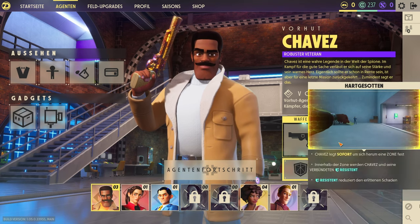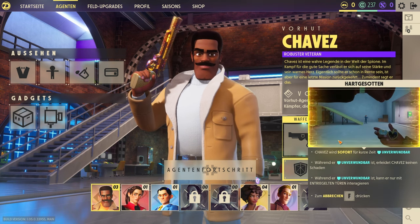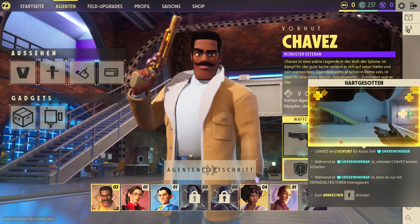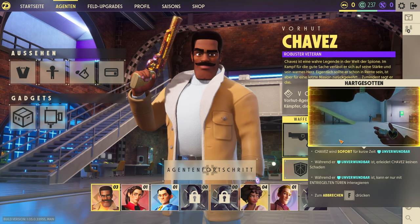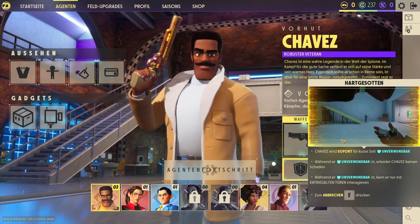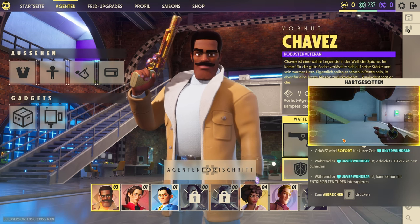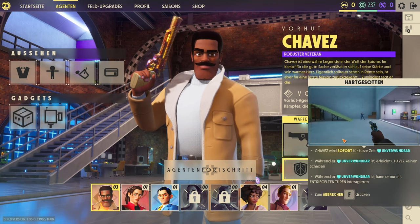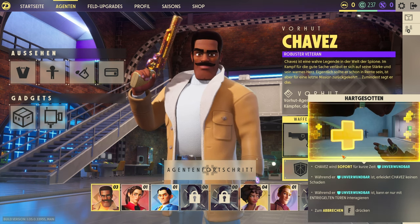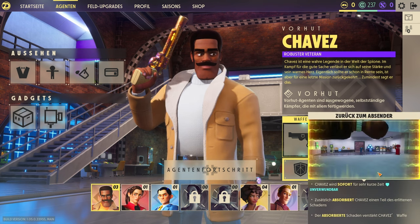Die Spezialisierung des Chefs: Er hat eine Sofort-Unverwundbarkeit, die man mit F aktiviert. Das heißt, er wird instant unverwundbar – sehr hilfreich, wenn man von Agenten angegriffen wird. Während er unverwundbar ist, kann er nur mit entriegelten Türen interagieren – also nicht gleichzeitig hacken. Das kann man später mit anderen Mods erweitern.